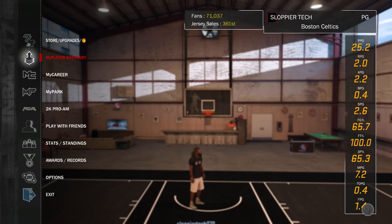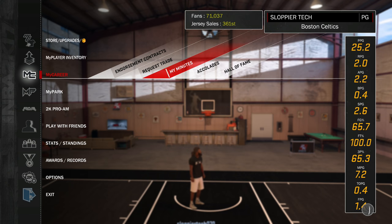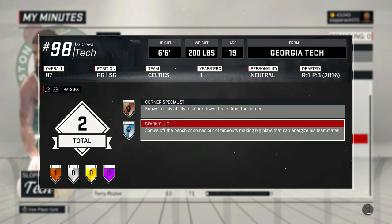Just a quick tip: if you want to know how to find all your badges that you cannot upgrade, highlight My Career, go over to My Minutes, find your player, push in the right stick, and your badges will appear here.